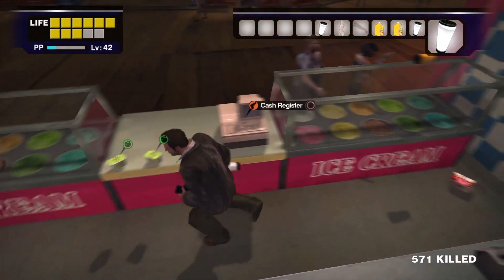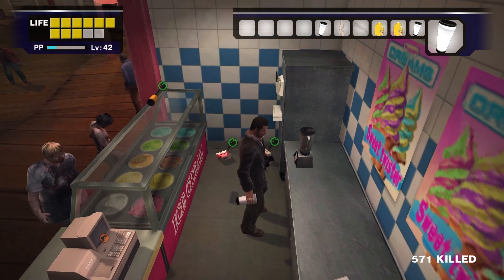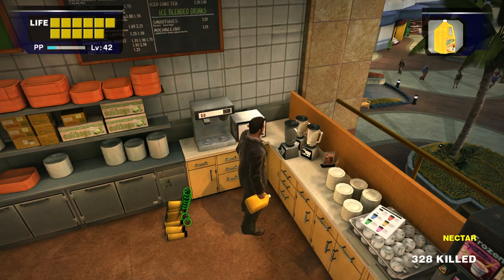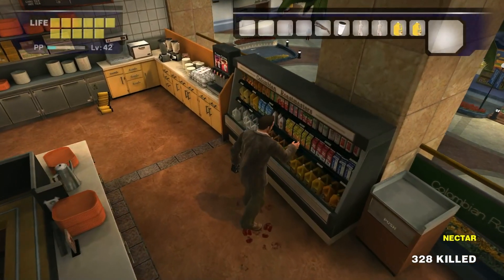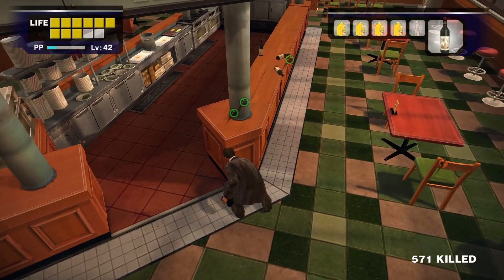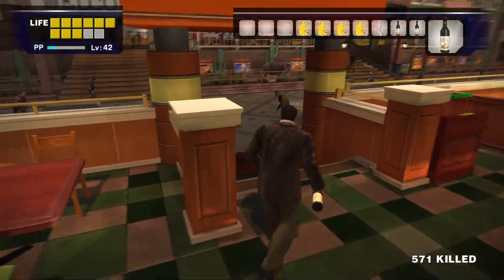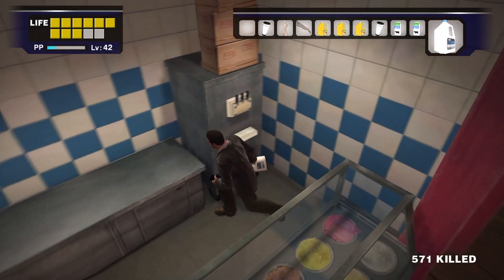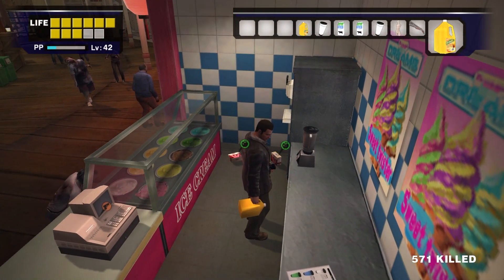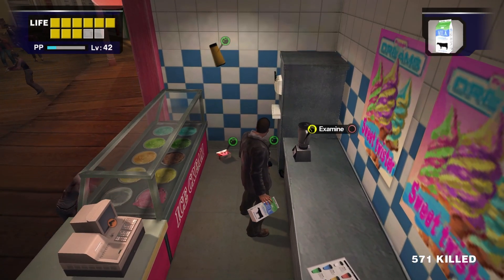In Frozen Dreams, you can combine the 2 yogurts by the cash register and the 2 milks on the floor to make 2 quick steps every time you enter the food court. If you really want to stockpile quick steps, you can grab as much orange juice as possible from Colombian Roastmasters and bring it to the food court to mix with wine, or vice versa — taking wine from the food court to the orange juice coolers in Colombian Roastmasters. Otherwise, you can easily get 5 quick steps by combining all the wine in the food court and the 2 yogurts and 2 milks in Frozen Dreams. That's basically half your inventory of quick steps. It's very easy to stockpile quick steps.